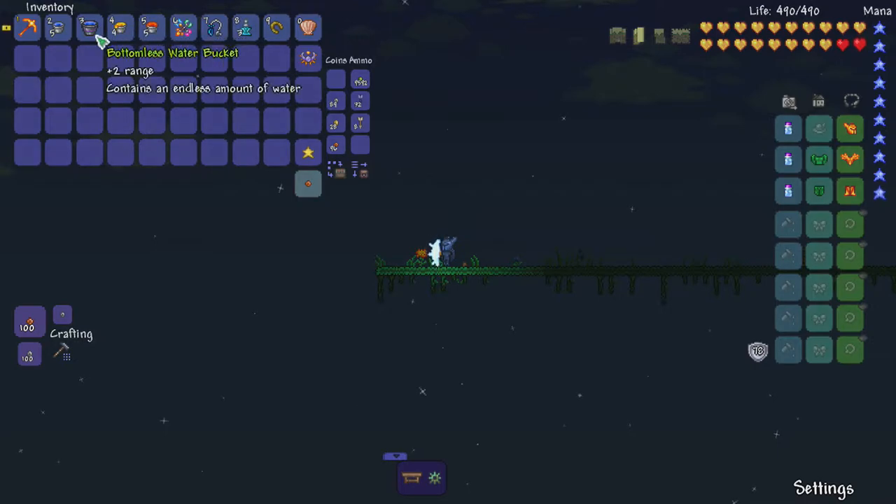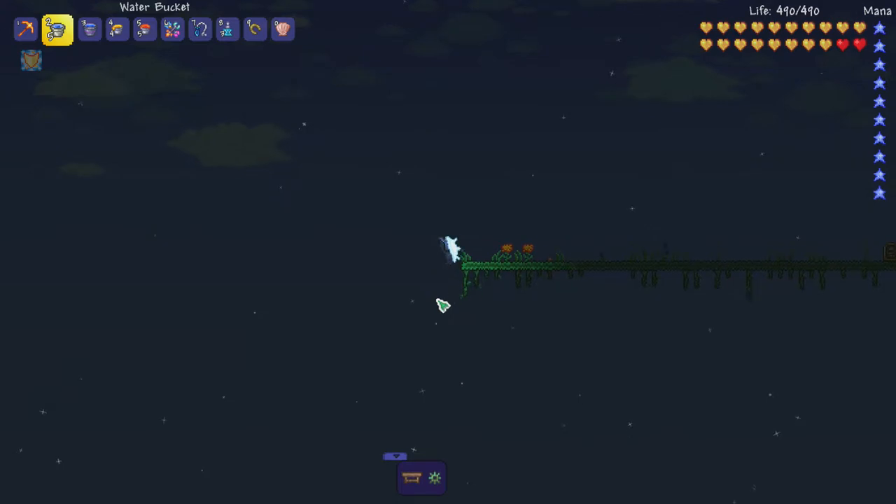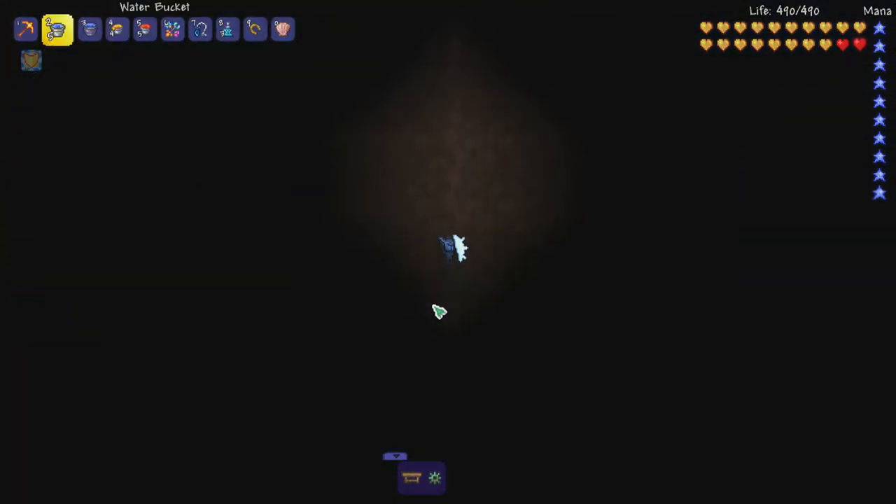So there are many ways you can do this. You can do it by using liquids to slow down your descent, grappling hooks, recall potion if you accidentally fell, and accessories. Let's test them out — if we fall off this, I don't have anything stopping me.